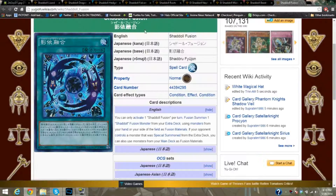Shaddoll Fusion — you can only activate one per turn. You fusion summon one Shaddoll fusion monster from your extra deck using monsters from your hand or your side of the field as fusion materials. If your opponent's monster is special summoned from the extra deck — not just special summoned, it has to be from the extra deck — then you can use monsters listed on the fusion card from your main deck. It's a really powerful card for the whole archetype.